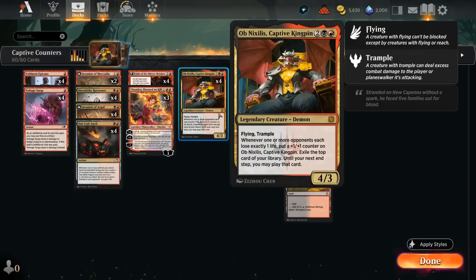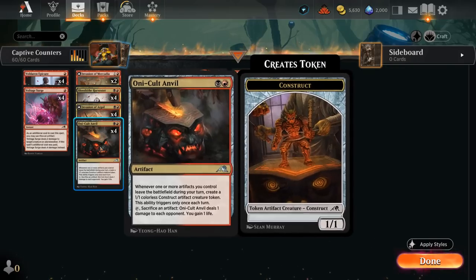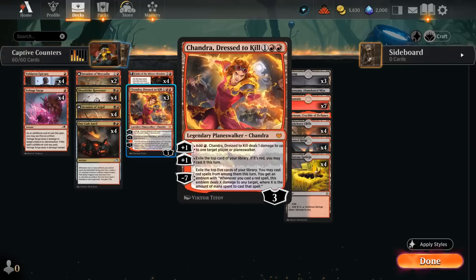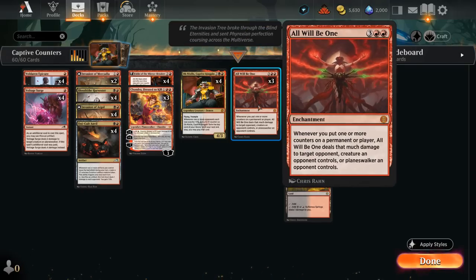It can provide a nice bit of card advantage when paired with these one-damage effects, which fits perfectly in this sacrifice shell where we have Oni Cult Anvil draining for one, Epicure entering the battlefield dealing one damage. I've also added Chandra, which can deal one damage with the plus-one ability adding red mana and can help ramp into All Will Be One. The five-mana enchantment says whenever we put one or more counters on a permanent or player, All Will Be One deals that much damage to target opponent, creature, or planeswalker an opponent controls. Note it does not damage battles.